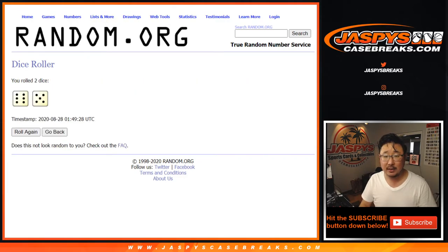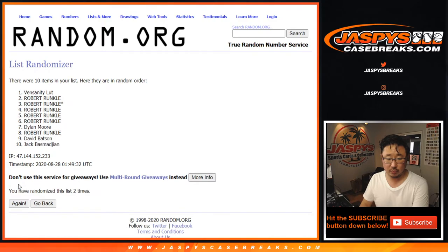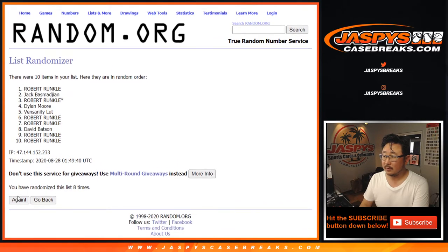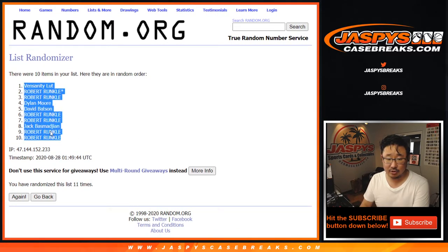Let's randomize it. Six and a five, 11 times each — and after the 11th and final time, we've got Vensanity down to a couple Roberts.